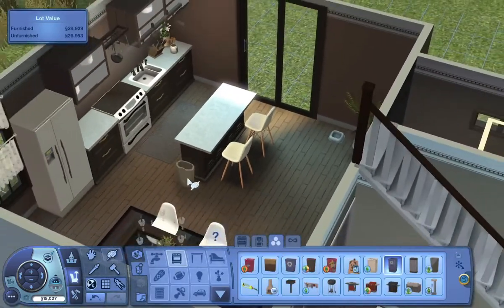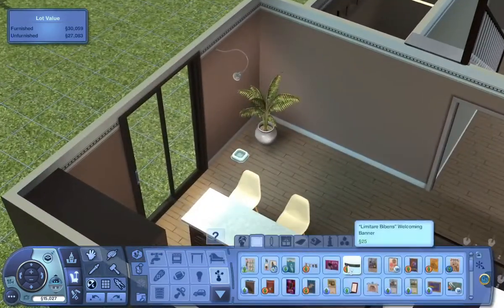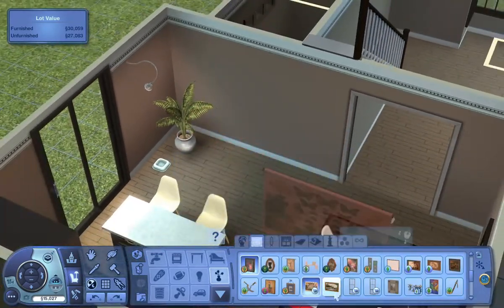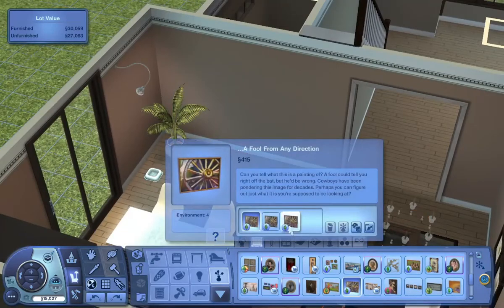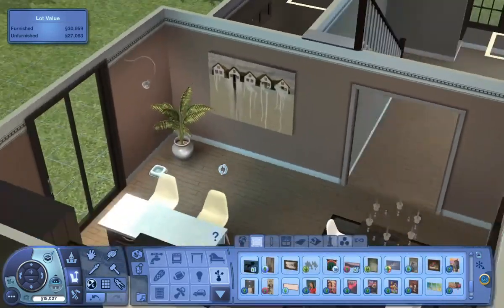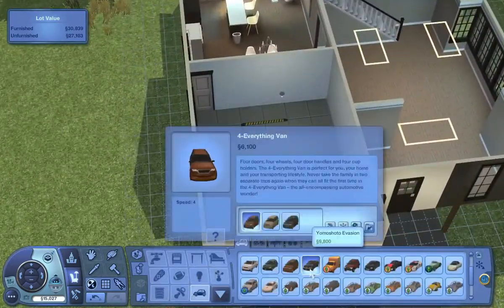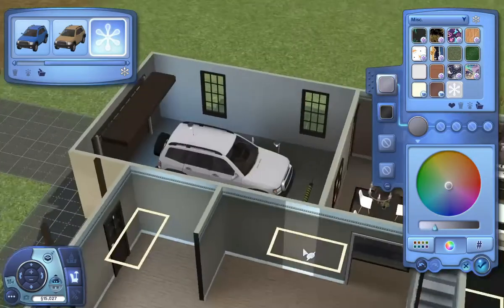I did end up adding a door to that corner that I just put the dog bowl by. You'll see in a minute that I put a picture right there for now, but I moved that picture over and added the door later so you can actually access that bathroom. I also made sure that this particular build would be compatible for having a pet in the household as well.